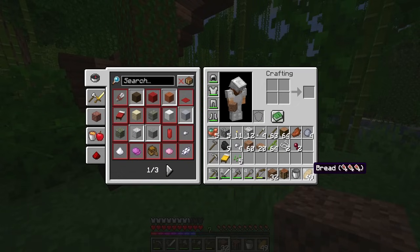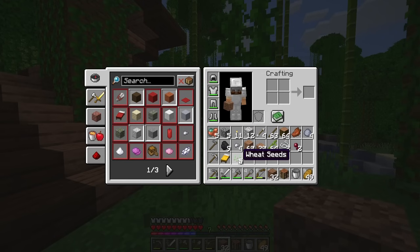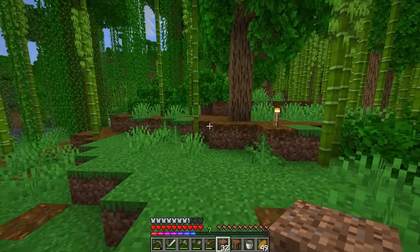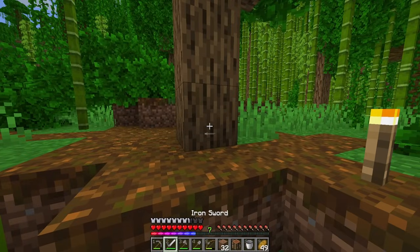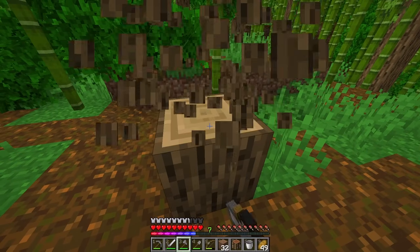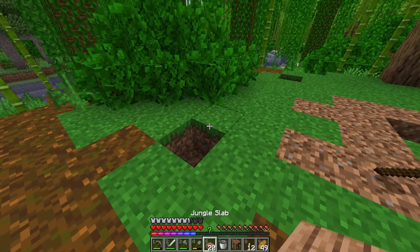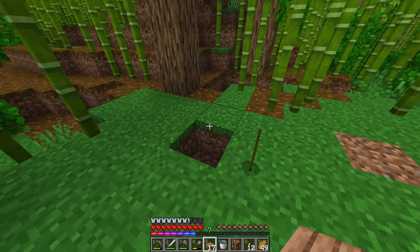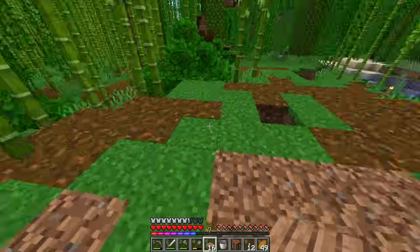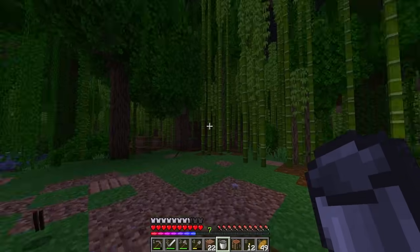I've got a ton of wheat and a ton of bread, but if I'm going to get cows and sheep I'm going to want to get some more wheat going. I think right here is probably fine — maybe I'll take down this tree and get a little crop farm going. I'll put these slabs down where I want my water to go. I think this should have full coverage of the area. Goodness, it's already nighttime — I feel like I haven't even done anything.